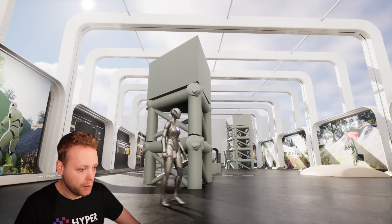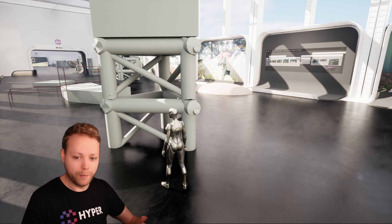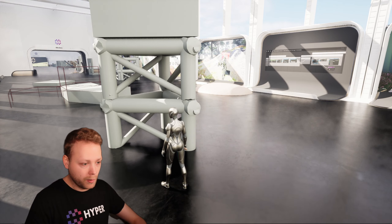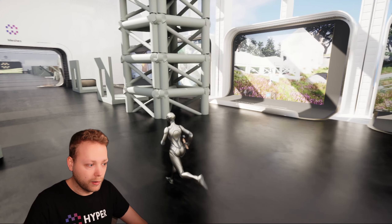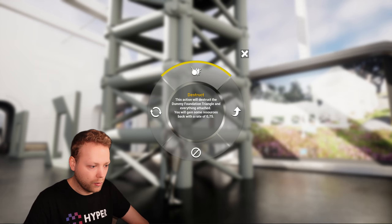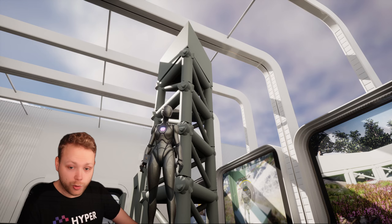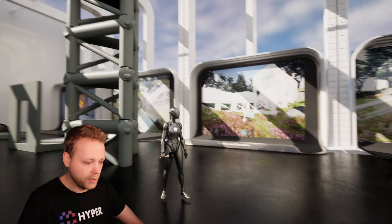Next is parent and child buildings. If you build something on top of something, it will be able to attach to it. And if you build in height like that, it's possible to create extensions under it. If you destruct one of these, all the other attached child buildings will also be destructed.